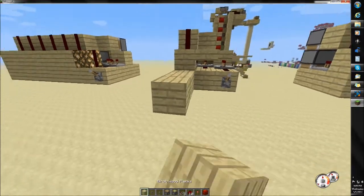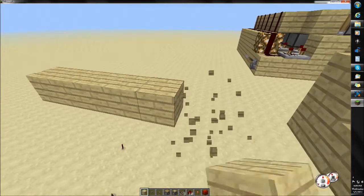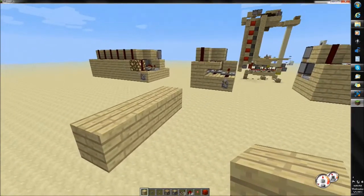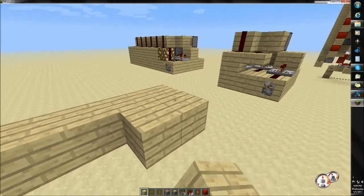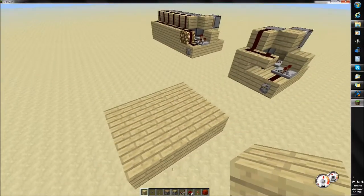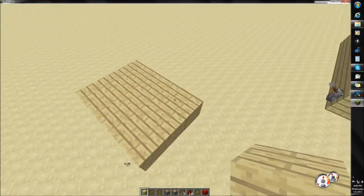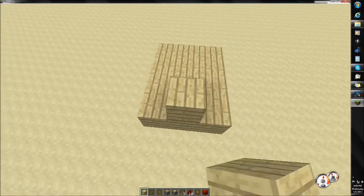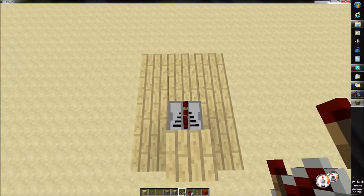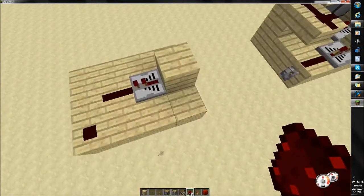So first thing we're going to need is a 3x4 platform. For Xbox 360 people, basically just follow me until I do the half slab, and then I'll show you how to convert it. So we got a 3x4 platform — you're just going to want to come over to this side, place a block, and then a repeater, redstone there, here, and here.